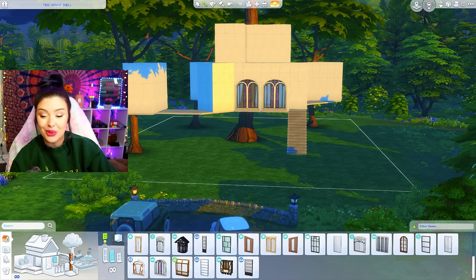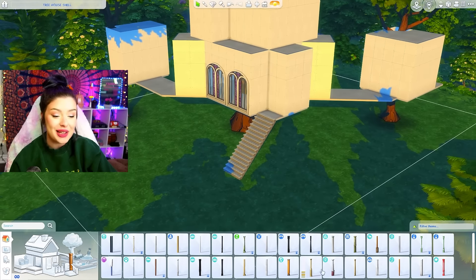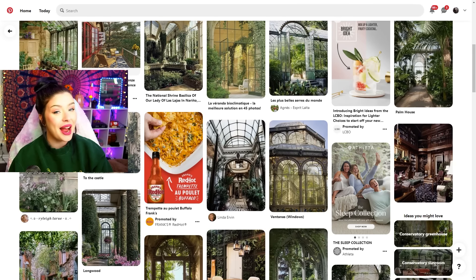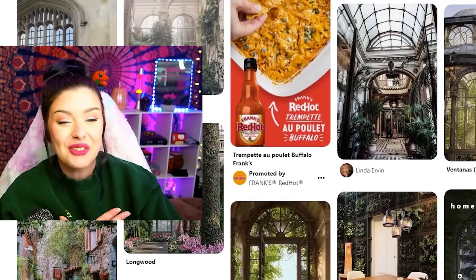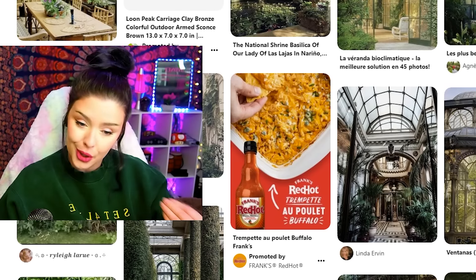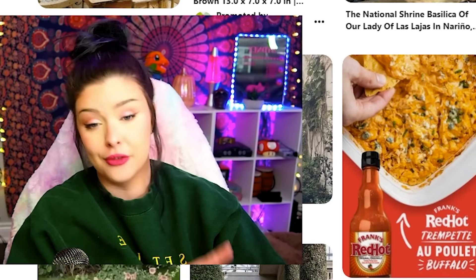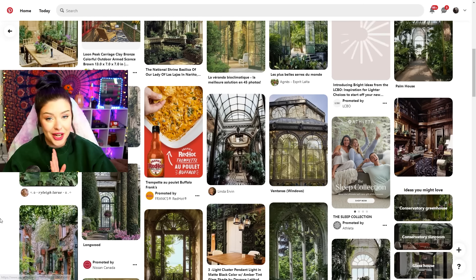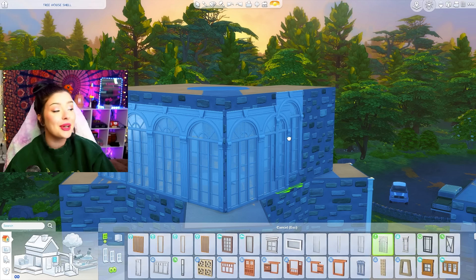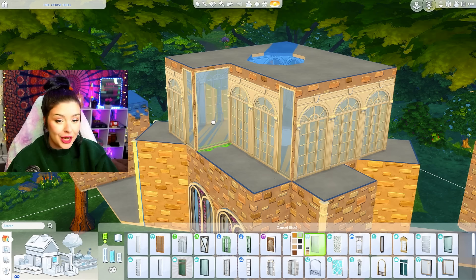Unlike when I normally do shell challenges where it takes me a while to figure out what I want to do, I think I want to do a really fancy greenhouse — not really those modern ones you see nowadays. This is the kind of style I want to go for today. Like I hate it when I'm trying to show you guys my inspo and a Frank's Red Hot Sauce ad pops up while I'm trying to get in the mood. But anyway, this shell is gonna be perfect because it's honestly not that big. The windows I'm currently using are from Romantic Garden.